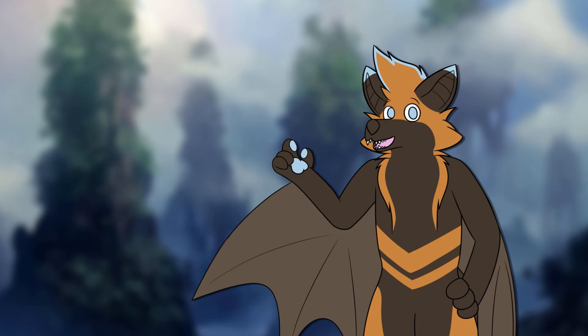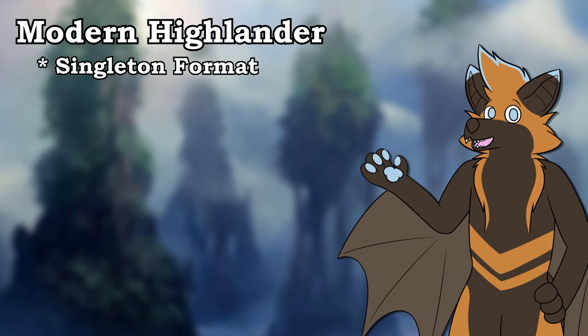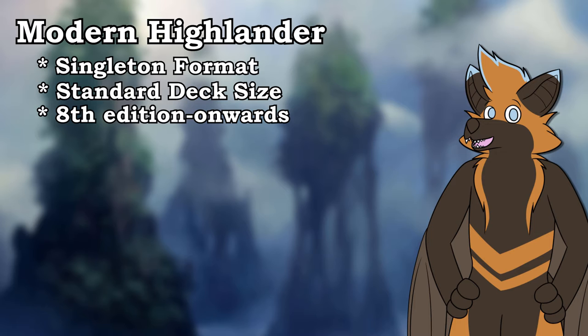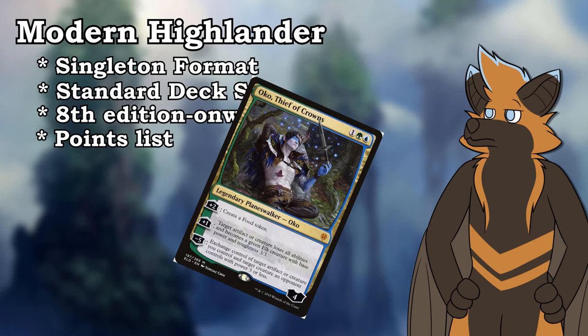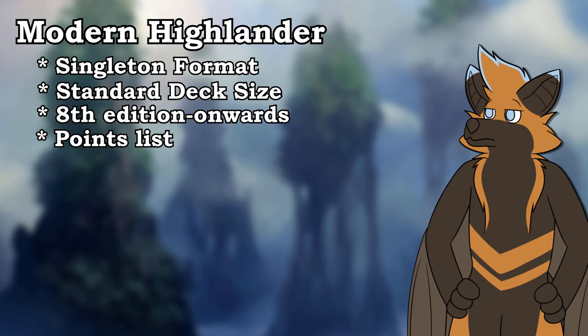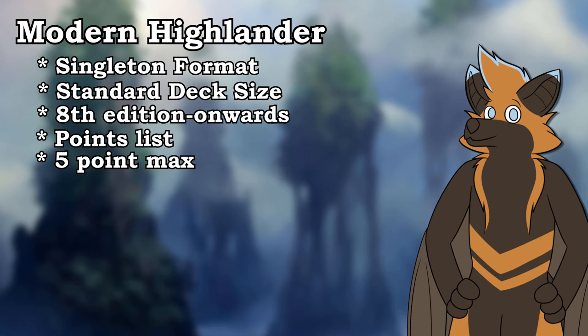To get the boring stuff out of the way, Modern Highlander is a competitive Highlander variant, meaning only one copy of a card is allowed in a deck, with 60 cards in the main and 15 in the side. All Modern legal sets are allowed, but cards are curated via a points list rather than a ban list — which means Oko's back again! Decks can also only have 5 points worth of cards, so you won't be able to just play all the most busted cards in a deck and win.